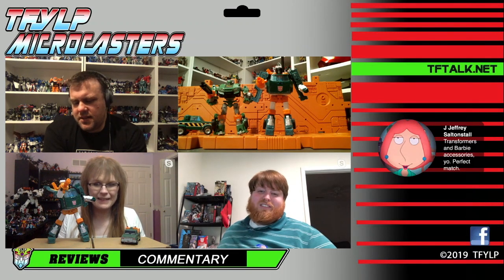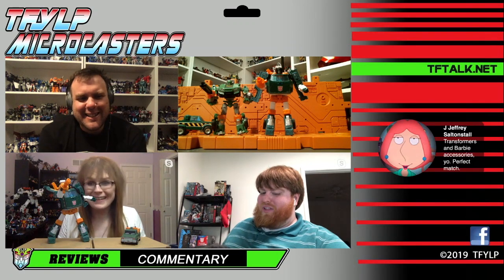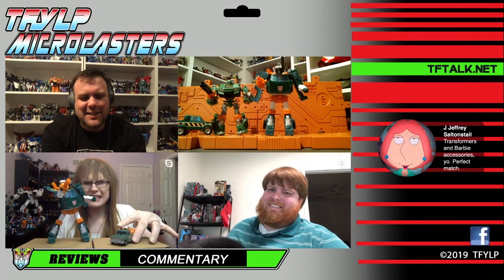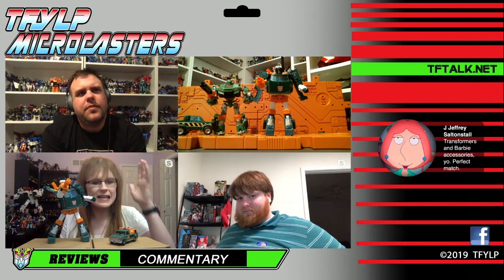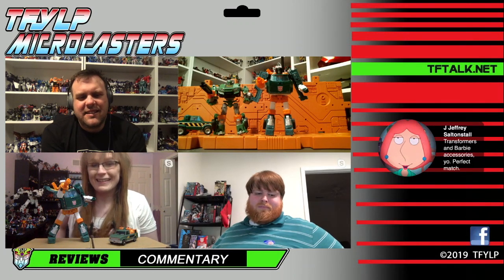Which one are you going to keep? I definitely like this one better than the Magic Square. That's a strong recommend from Anna right there. The Magic Square Hoist — I think it's the first worst Magic Square figure. The head sculpt on the Sideswipe Magic Square may knock it down all the way. The head sculpt on that Sideswipe is poop, but the rest of the figure's better. I'm still going to say this is the worst Magic Square because they took a perfectly good figure — Trailbreaker, which is great — and they killed it into Hoist.